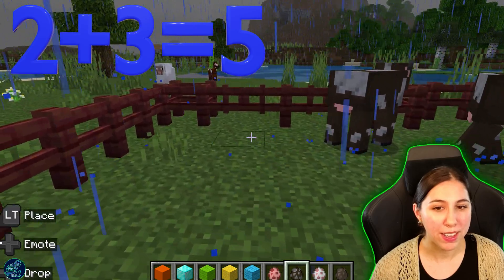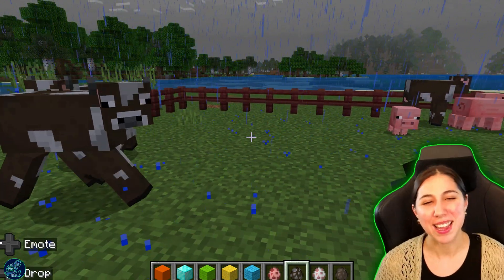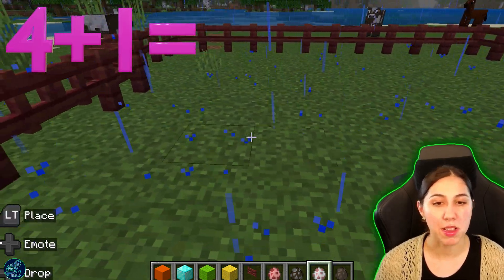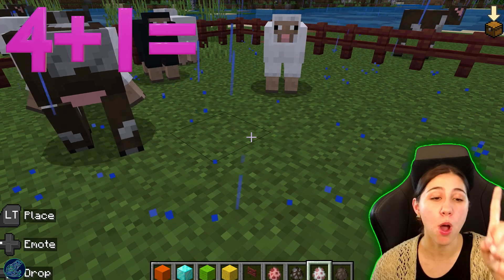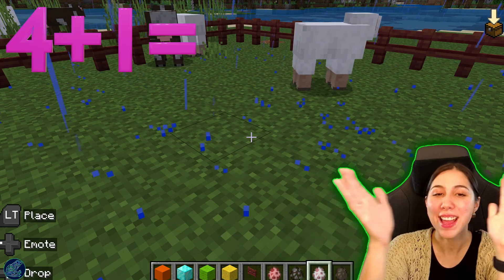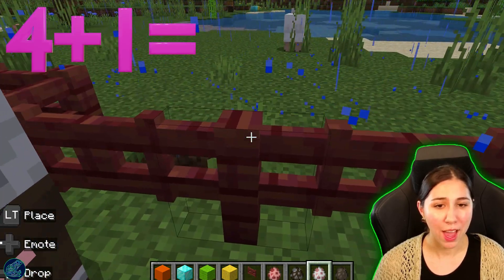Let's go ahead and open up our gates. I think it was over here. We'll open up both gates and then we will let those animals get out of here. All right. So our next problem is four plus one. So let's go and add four. One, two, three, and four. So we have four and we are going to add one more. We have our addition sign. That means we're adding them together. We had four and we're going to add one more. We had four and we have a cow in here. Let's get that cow out of here.